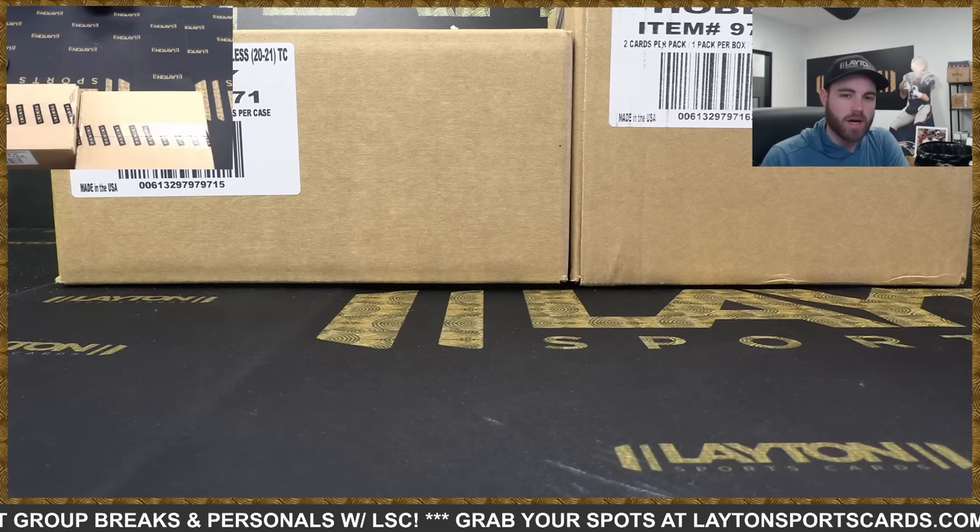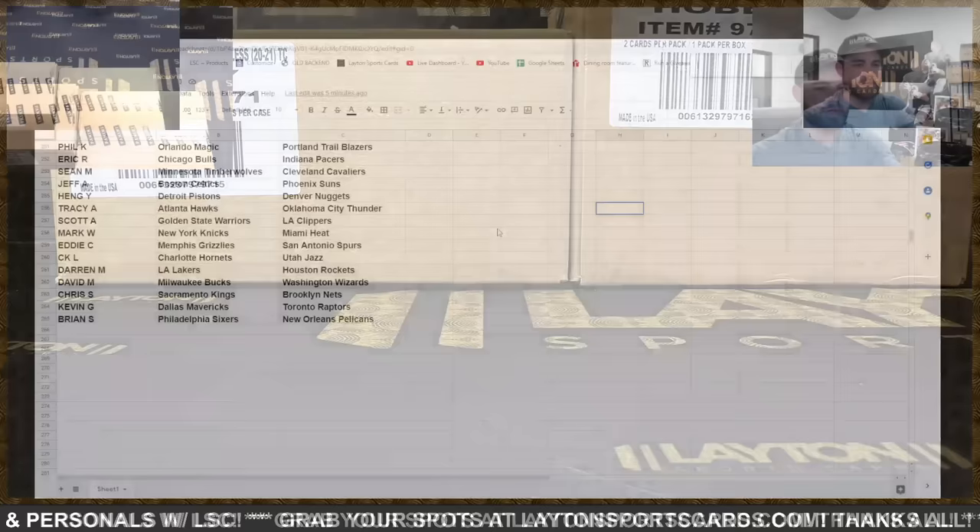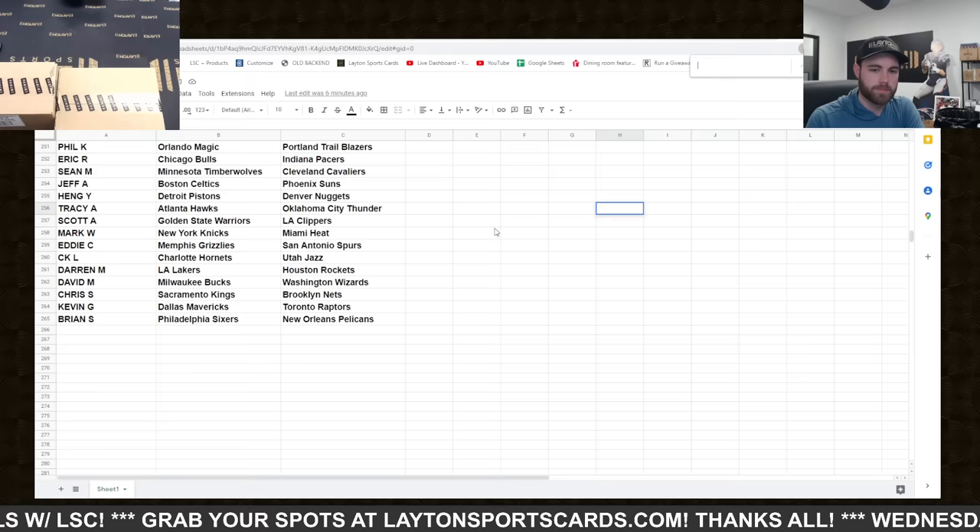How's it going everybody, Forest here. I'm ripping monster dual case NBA 2021 Flawless and One-and-One hobby number three. It's a tiered random team style break. You can always find the results at LatentSportsCards.com's results tab. Thanks everyone for joining and good luck.